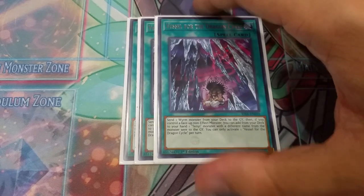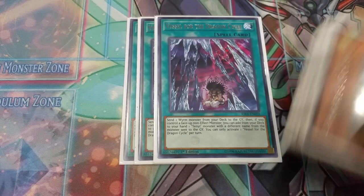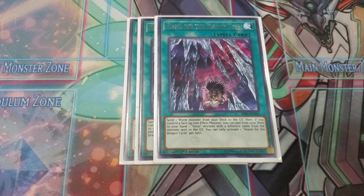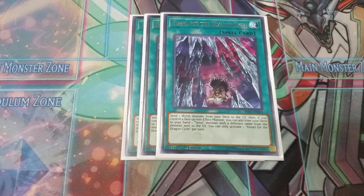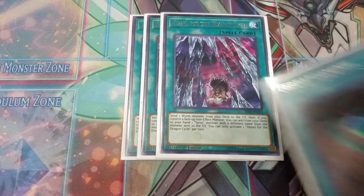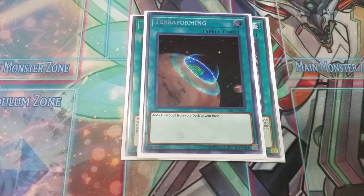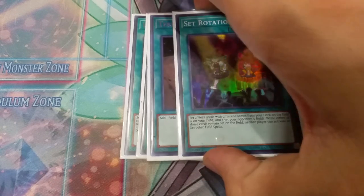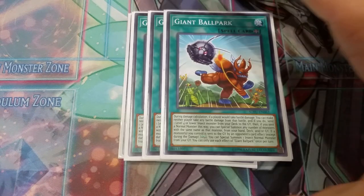This is one of the better opening cards, but like I always say, you don't open it all the time and have no way of searching it, so you do want to resolve Mare Mare every single time and get free monsters. Best card in the deck. Then we play one copy of Terraforming, one copy of Set Rotation for the field spells, and three copies of Giant Ballpark.